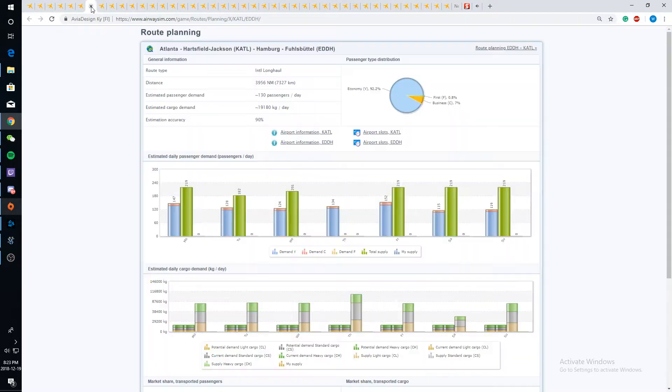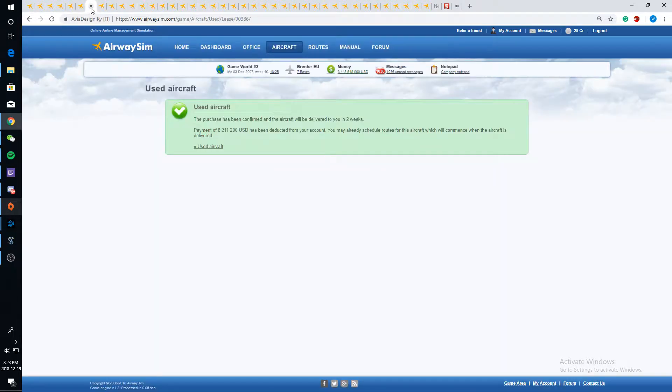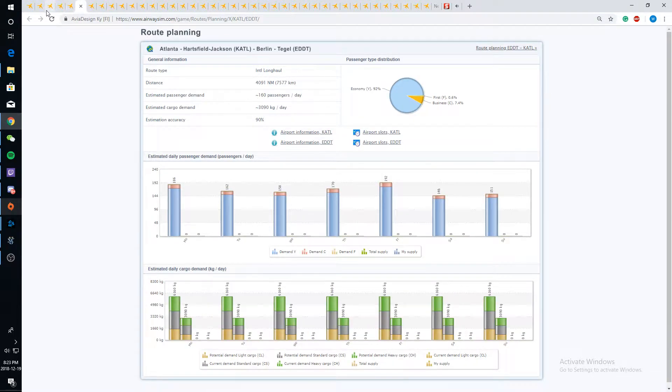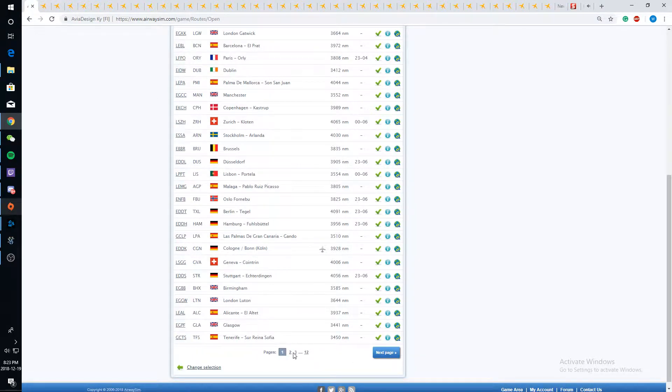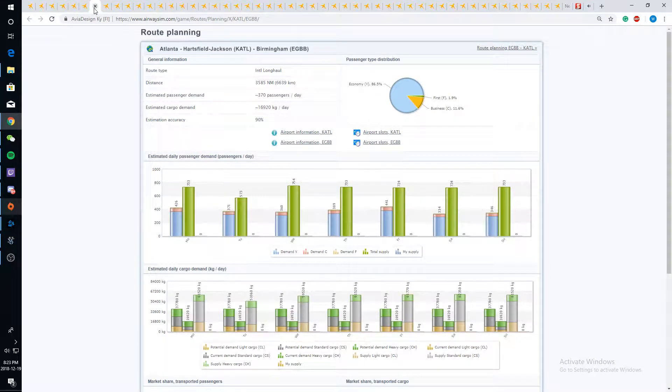Barcelona — this is enough demand to be profitable for sure. There's a lot of oversupply on many routes. Stockholm no, Brussels no, Dusseldorf I'll probably include in my seven-day schedule. Berlin is really far though. So we have five routes and we need two more.